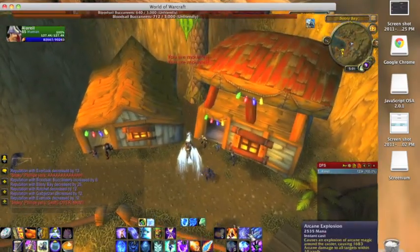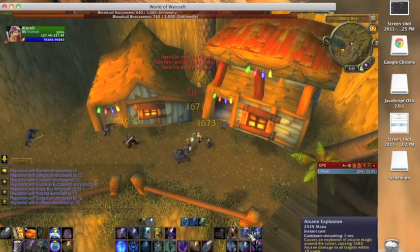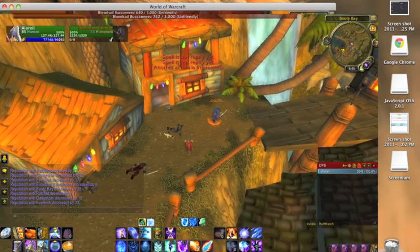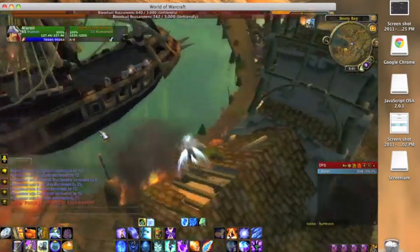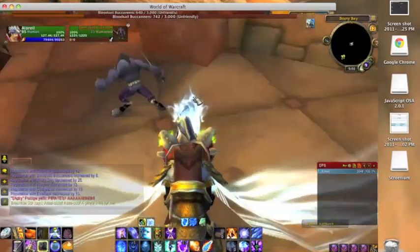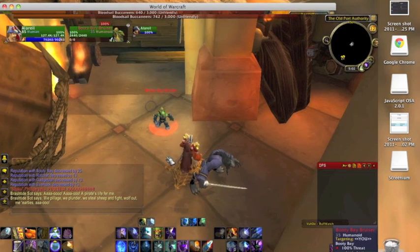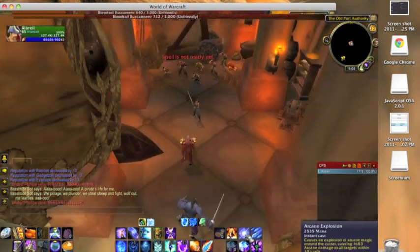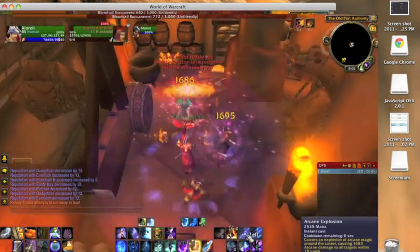Then I come over here and these people give quite a lot. When you reach Unfriendly, the Worgens here stop attacking you. But don't worry if you do kill any of them because they don't decrease your rep with the Bloodsail. This is the best place to get rep in this spot here because there's just so many people and they all give quite a good amount, so you just AOE the crap out of them until they all die.